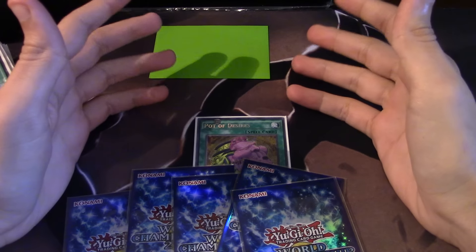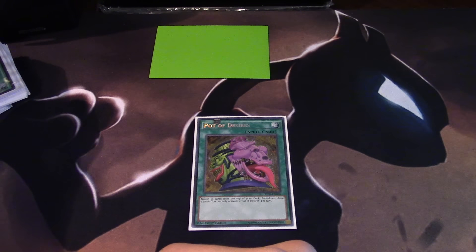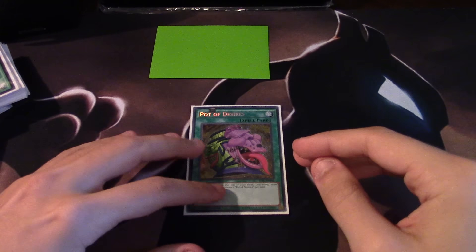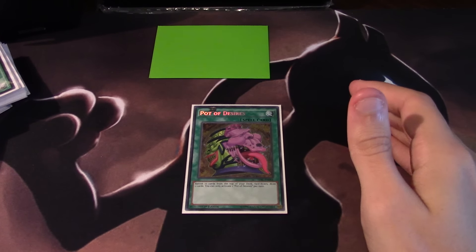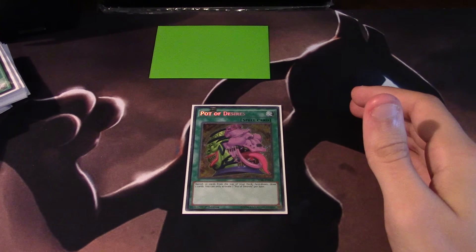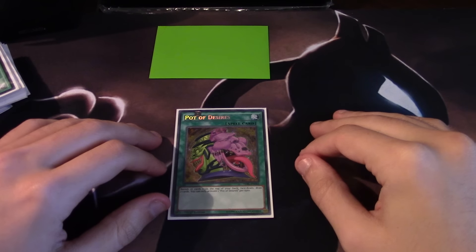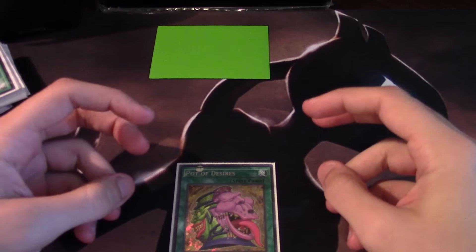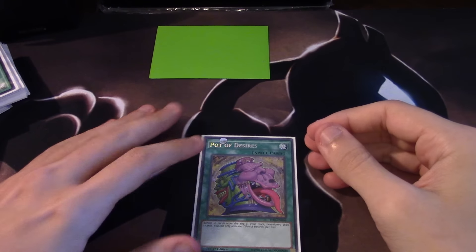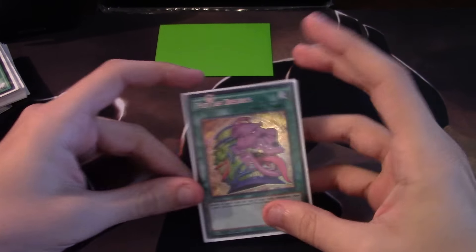If your opponent has 10 cards in hand but only one of those is playable or can actually do anything at that given time, all that advantage is really just illusionary advantage — or pseudo advantage. The best example is Fire Fist around 2013. In the Fire Fist Mermail format, they would activate their Tenki and Tensu, but even when activating something that isn't doing anything, it has no real value — that's not actually having any real advantage.